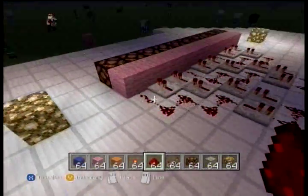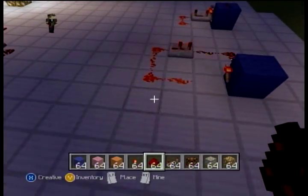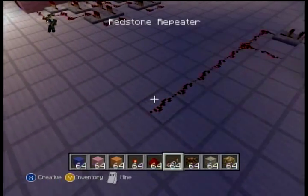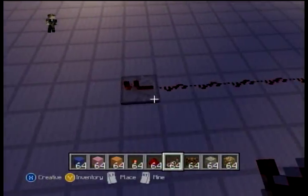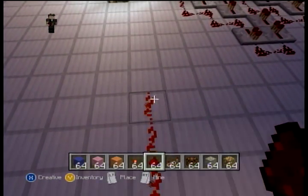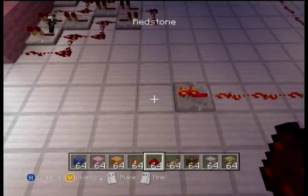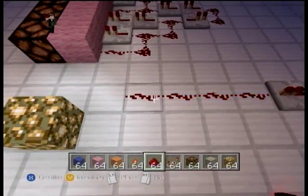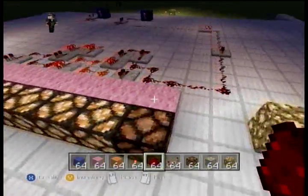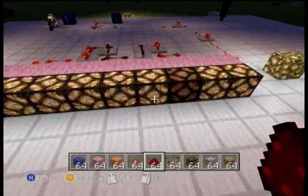You guys are lucky because this is done and recorded on the Xbox 360. This ain't no PC shit — this is the 360 version of Minecraft. Let's connect the fucking linkage. I'm going to add in some repeaters here. Bam — look at that dance floor shit. Look at it fucking moving, blasting away. What are you going to do with that?